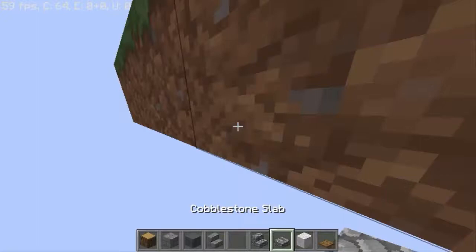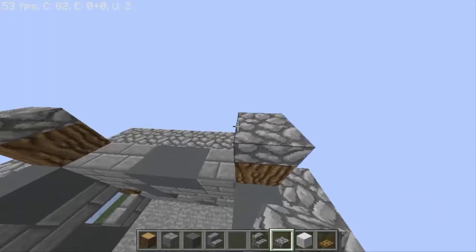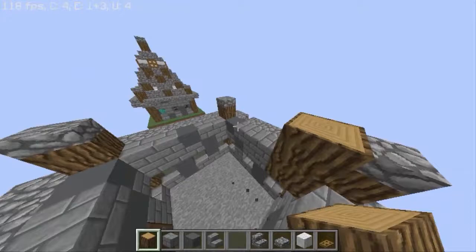Okay, it should look like this. Now place cobblestone slabs on top of the logs and place the logs like this on the inside.